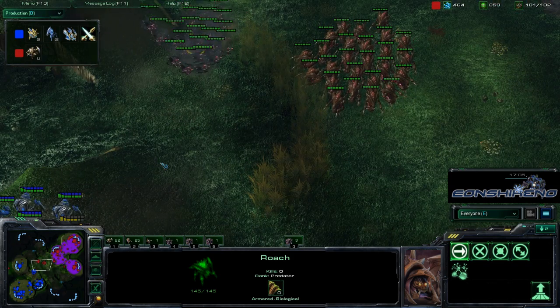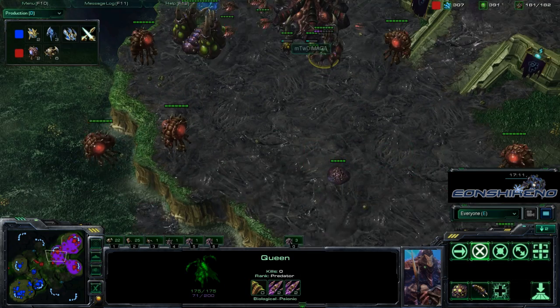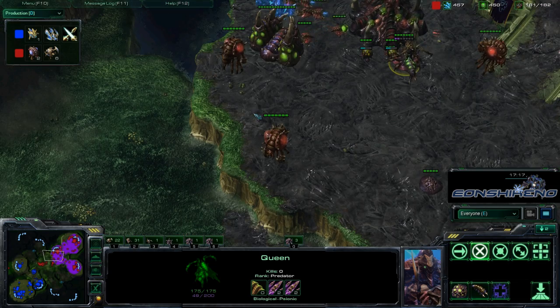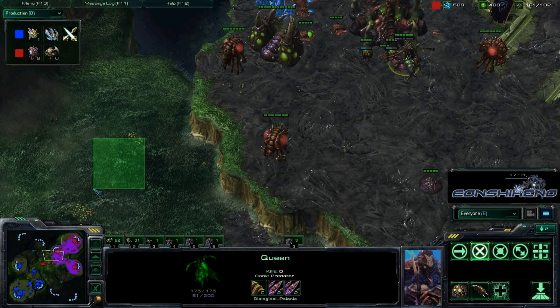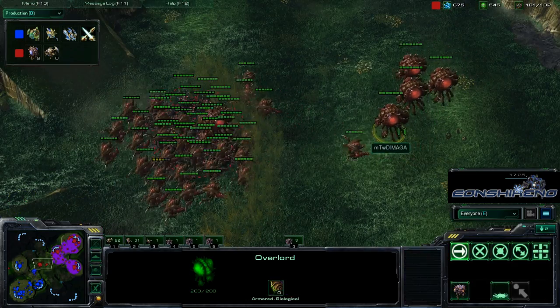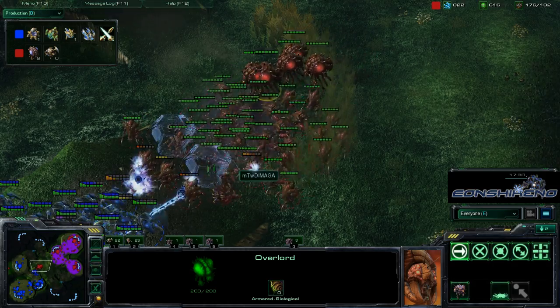Hydras are slow off Creep, but when they're on Creep they are ridiculously fast. He has enough energy to lay a Creep Tumor — he could lay one on each edge, place an Overlord, drop some Creep, and jump it forward. That would really help him. Looks like some Overlords are coming out, possibly generating Creep coverage, which is really what he needs for this fight.